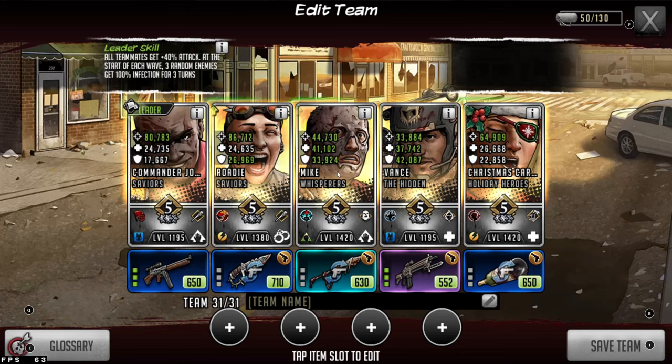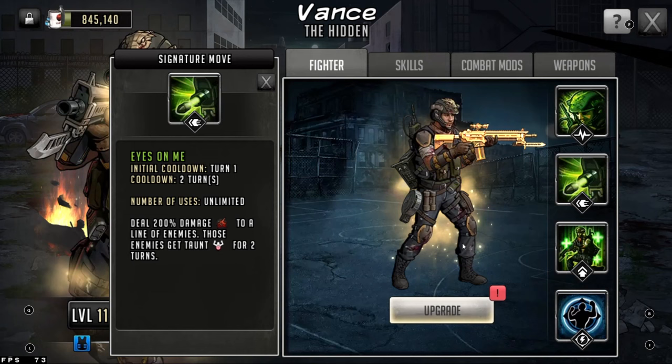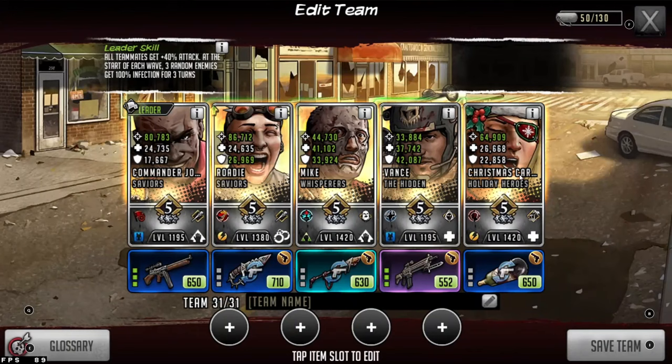Next we have Mike and Vance for control. When you have an infection team, you want to control the defensive side of the playing field because you don't want them to go off. Mike is going to apply heal reduction and also give infection. Vance is going to taunt a line, and when Mike rushes he taunts two enemies for up to two turns. On Vance's signature move he taunts two enemies, and on his rush he revives people as well as gives HP to teammates. These guys are there for the bulk of your control.